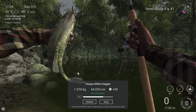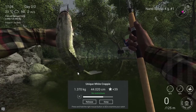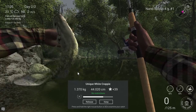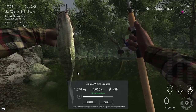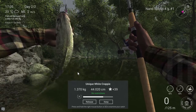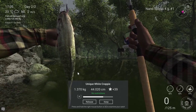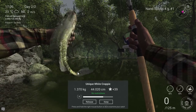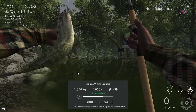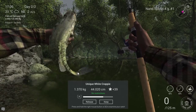So the first movie is this one — it's the unique white crappy, and you guys can already see that I got one. It wasn't that complicated because we have all the positions, the info, and the time frame. One major thing I noticed: I started with a 6g Nana spoon but the action was a little low, so I switched to the 4g and it works really well. I'm now fishing for one hour in-game and I already got the unique white crappy.